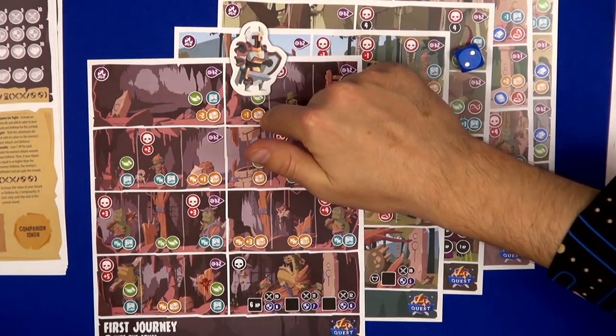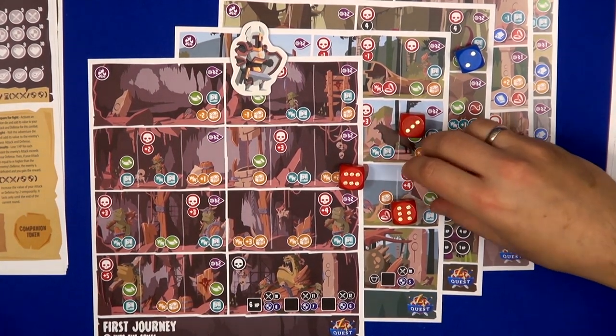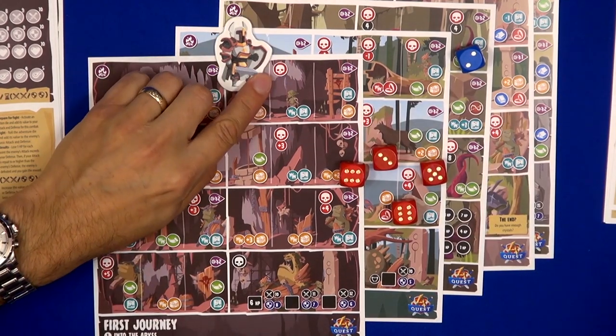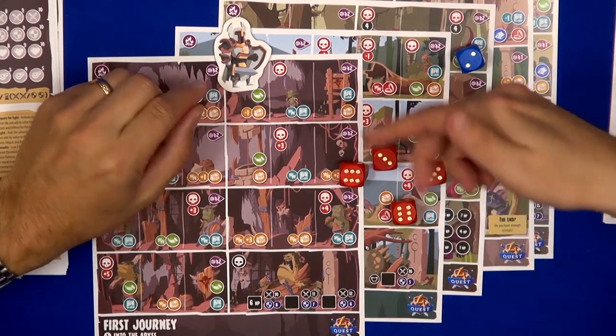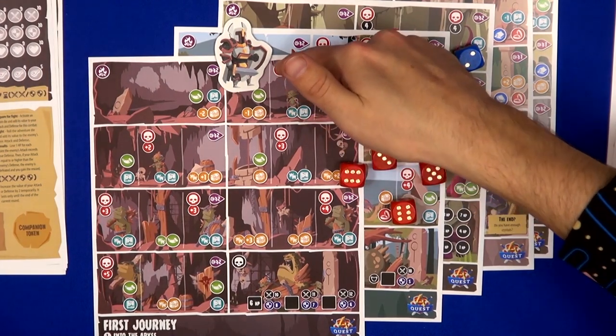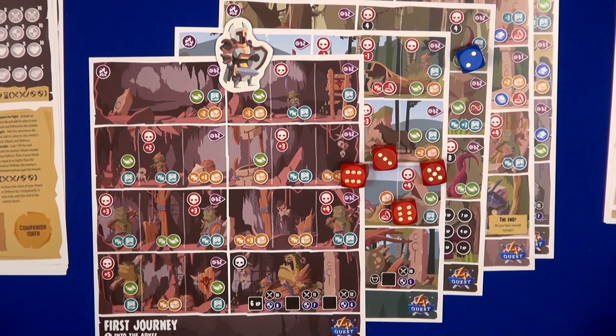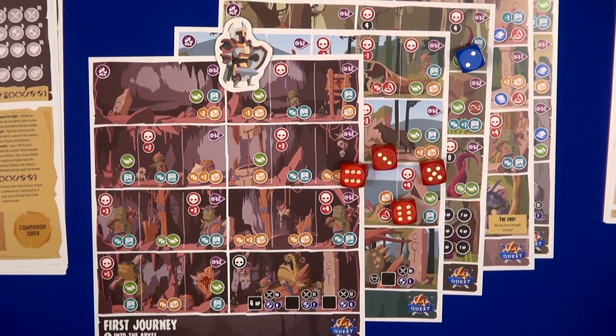The game really starts when you reach enemies. Then you need to fight them using your dice — these stone symbols here. Before you can use certain abilities, you need to fight the enemy first. So you need to look out for how you spend and which dice you spend.